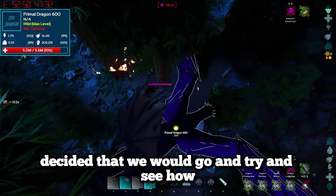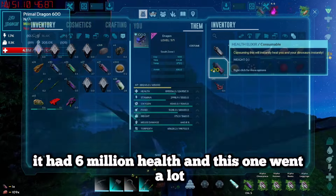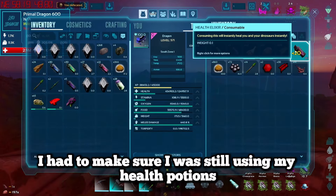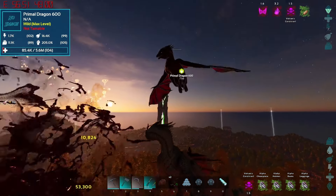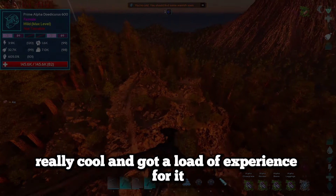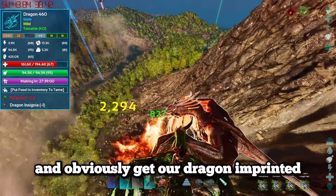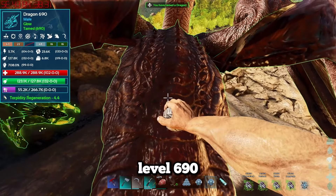I decided to test our uber creature against some primal creatures - we hunted down a primal dragon. It had 6 million health but this fight went a lot quicker than the rex fight. Obviously it did a crap ton of damage so I had to keep using health potions, but eventually we managed to get it down. We killed our next primal dragon and got loads of experience. I decided to get a mating pair of dragons, went back out on our poison drake and knocked out a level 460 dragon - with the sedative and next insignia we had ourselves a second dragon at level 690.